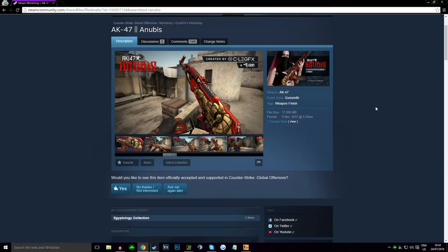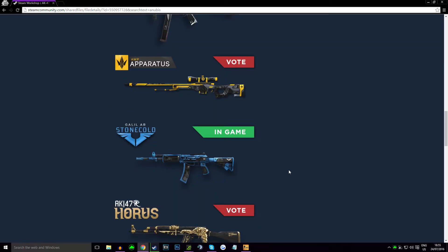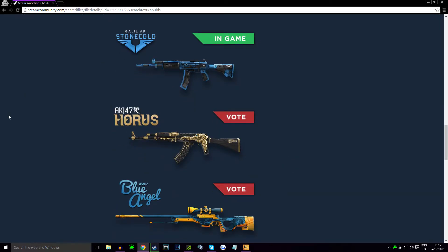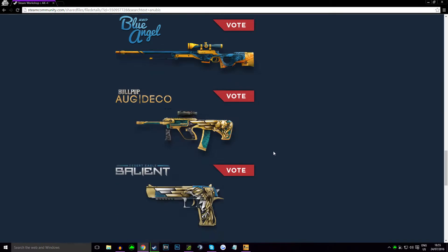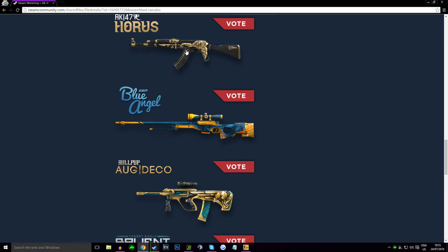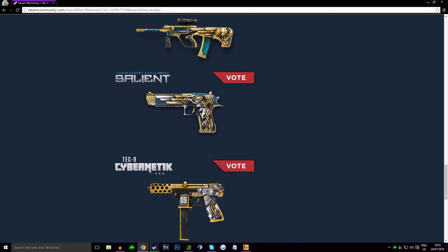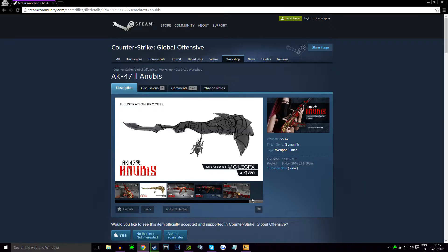It's made by a guy called C Lee, who's got a ton of weapons already in the game — he's got the Stone Cold and loads of other stuff. I don't know why it's just this one that isn't in the game. There's also a UMP and another AK that's kind of like this one but not as nice, and then he's got some Egyptian style stuff as well.